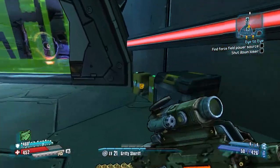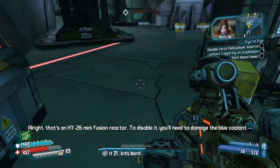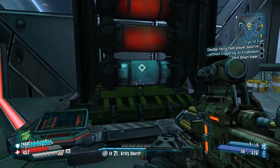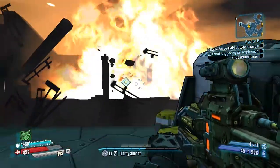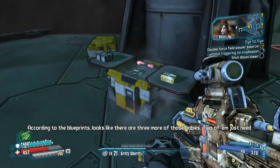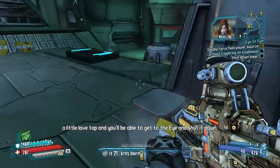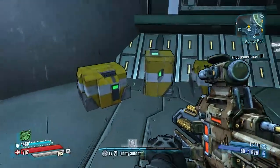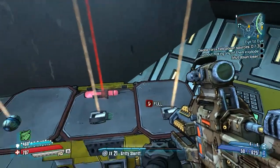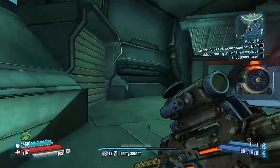That's an HY-26 mini fusion reactor. To disable it, you'll need to damage the blue coolant, not the red thermal charges. Got it - meant to do that. Blueprints show there are three more of those. Two of them just need a little love tap and you'll be able to get to the eye and shut it down. Disable the force without making any of them explode - yeah, I kind of missed that already.